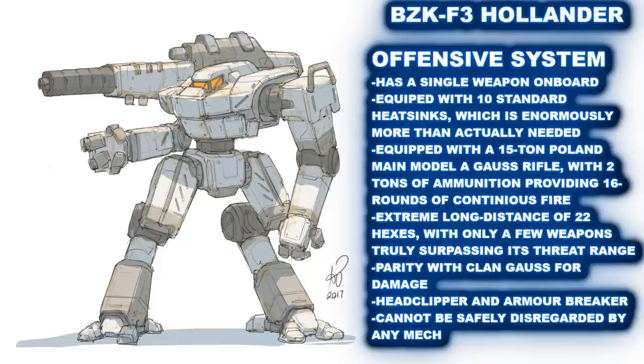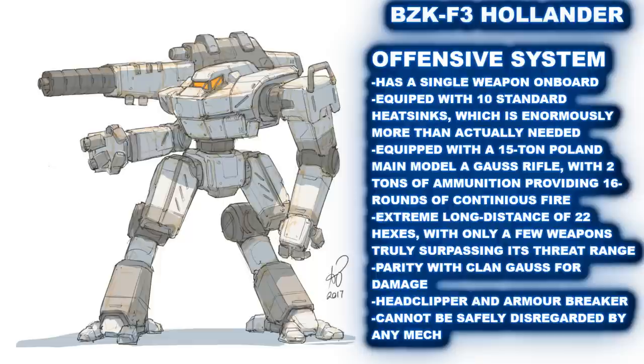Normally at this part of the video, there is a graphic which says Offensive Systems, implying that there is more than one system on board. The Hollander, of course, kind of flips this around. Even some prior, heavily weighted into one weapon systems battle mechs, have at least small lasers or a few medium lasers to back them up. This is not the case with the Hollander. This mech is wholly built to accommodate its main gun, and that's all. Mounted in the right torso, the Hollander has a Poland Main Model A Gauss rifle, with two tons of ammunition, yielding it 16 rounds of continuous fire.